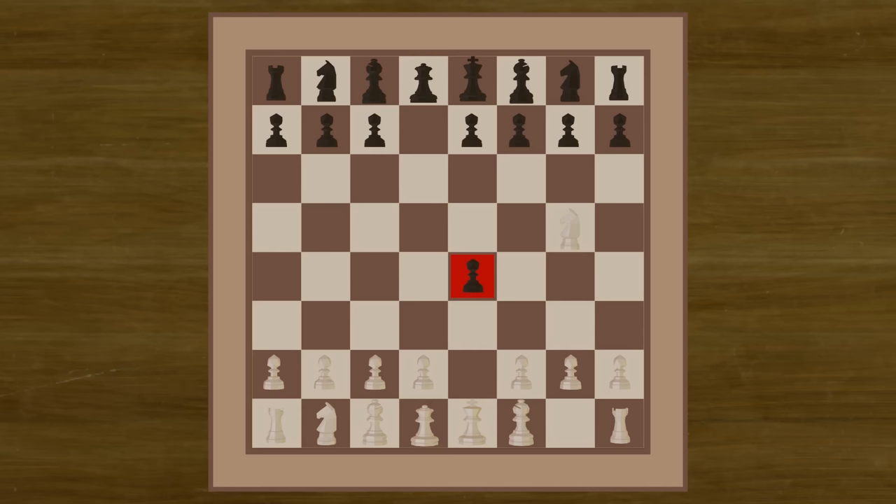To defend the hanging pawn, Black plays Knight to F6, bringing the piece to an active square. Next, we will make another sacrifice. We will move our D pawn to D3.